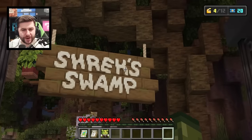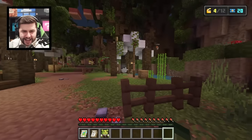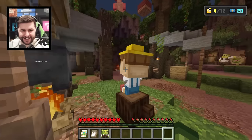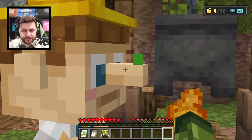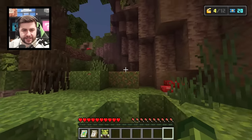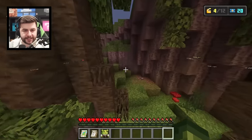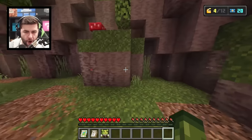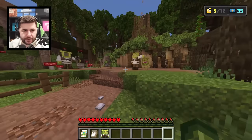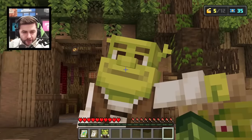There it is — Shrek's Swamp. Let's see if any secrets lurk inside of here. First off, there he is — there's the big guy himself. Is that Pinocchio? It is Pinocchio. Does your nose grow at all, Pinocchio? Is that Donkey? It is Donkey. I want to see if there's any secrets around here — there's got to be at least a couple inside of Shrek's Swamp. We found another one — we're nearly halfway there. Five of them have now been found. Can we talk to Shrek? Shrek is not this happy — he's far from happy.